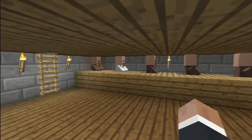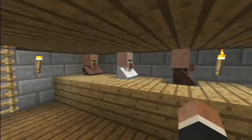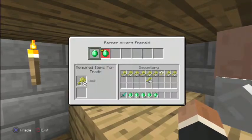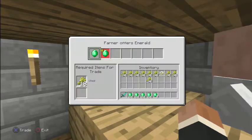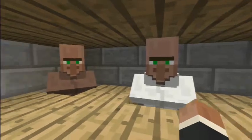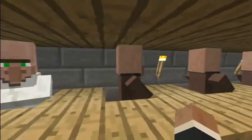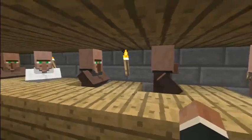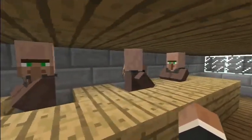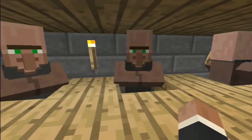Here we are — I've got my usual villager setup. I've got a couple here for giving me emeralds. The farmer gives me emeralds. Anyway, these guys give me the unlimited emeralds, and these fellows here all lined up are blacksmiths, as you can see with their black aprons on their chests.